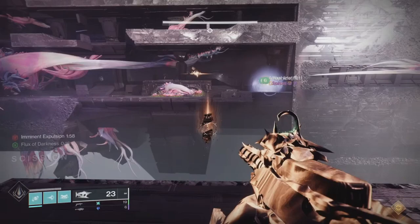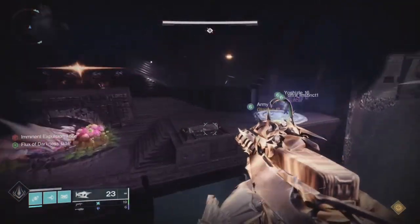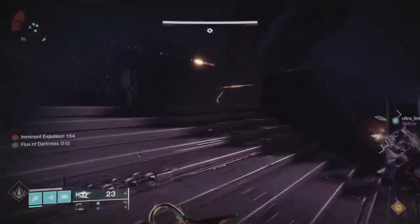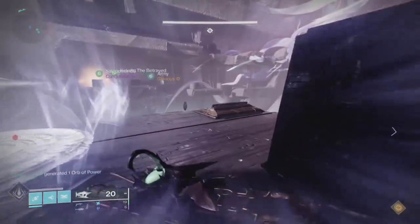If you're a step too far forward — just one step — that can cause issues. In the bottom left of the screen you'll see the Flux of Darkness buff and the Imminent Expulsion. The Imminent Expulsion is a two-minute clock — you have two minutes to complete each floor. There are three floors total. If you don't complete it, you will wipe.